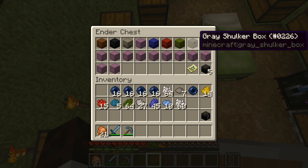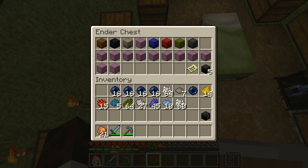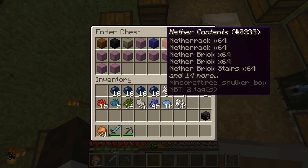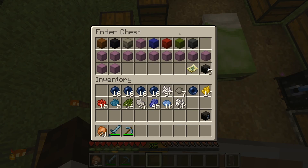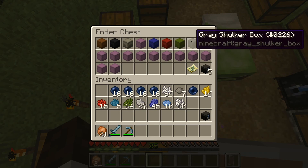Right here, this gray shulker box — I think this is probably where I'll actually store my armor. So that way, we can have 2 separate tactical packs. One will have our gear and our tools, and the other will store our armor.